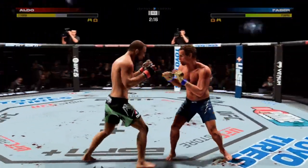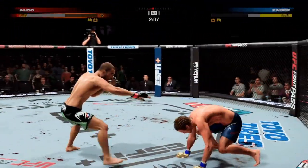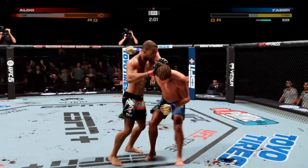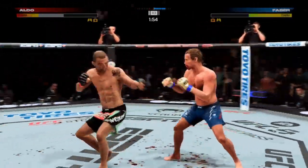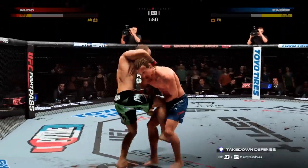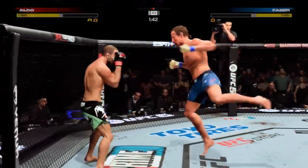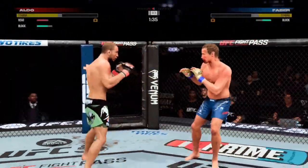Nice job by Faber defensively there. It's not due to a lack of effort — he continues to throw, but this is like double-A striking. This is not high-level. You can't be missing like this. It takes so much energy to just throw a strike. But to be whiffing like this, it only exhausts you, because every time he's trying to throw to knock his opponent out, he's just catching air.